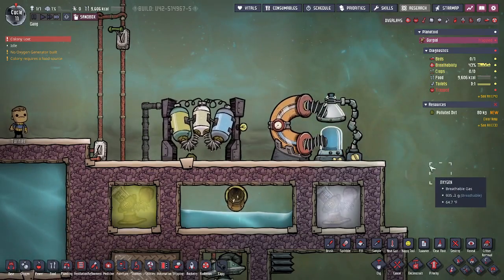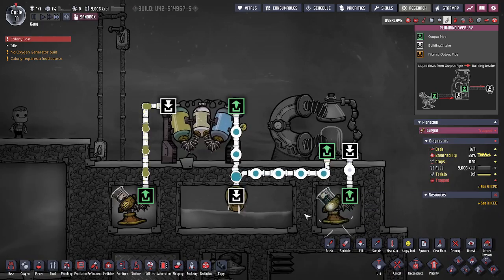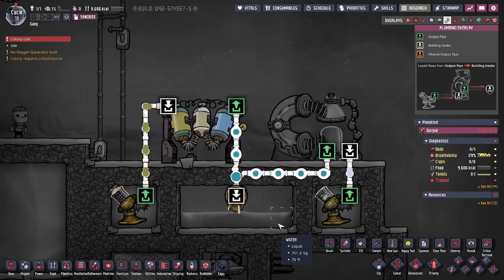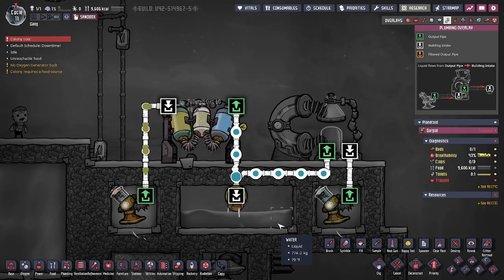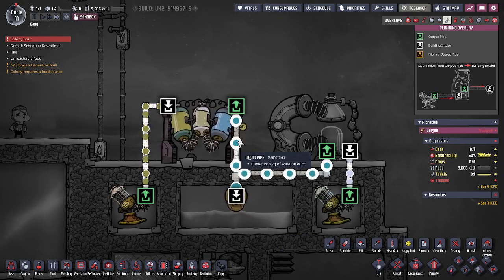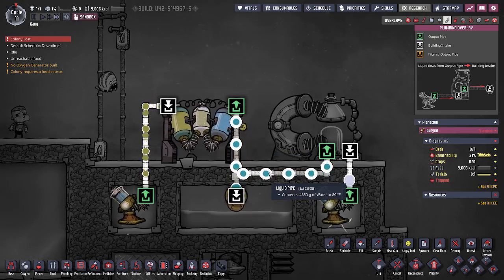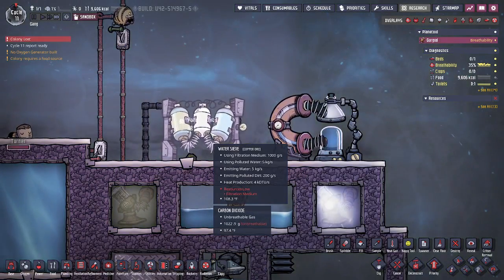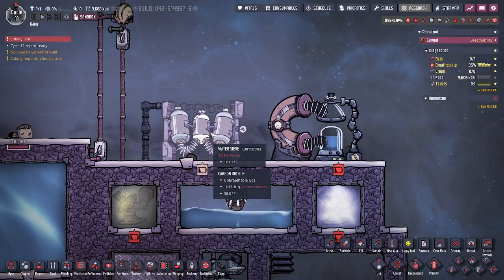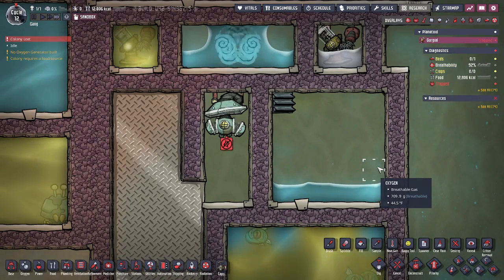First off is the desalinator and the water sieve. Both of them function essentially the same — they both work to separate the contaminant from the water, giving you water that's pretty much the same temperature as the source water and around the same germ content. You get five kilograms a second from the water sieve and four point six five from the desalinator. The difference is the water sieve uses sand or some kind of filtration method, whereas the desalinator just separates the water from the salt.